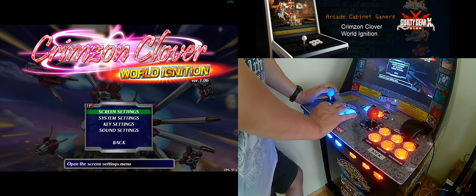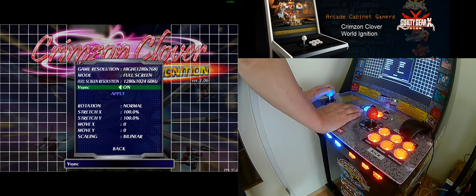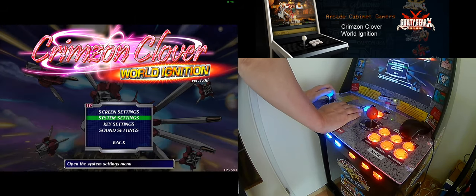I can show you some other settings. You can set up the screen and even scale it. The scaling is set to linear here. I don't use stretching, that's why I have black bars below and above it.